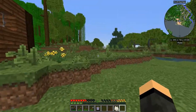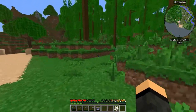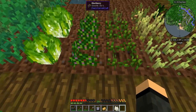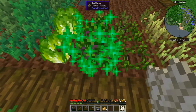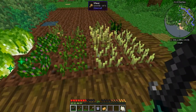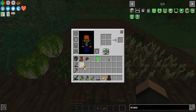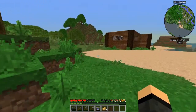Let's check our farm. Wheat's fine for now. Potatoes grew — cool! Let's grab some of those. Peanuts — I've got 22 blackberries. Should be able to get some decent food going finally.